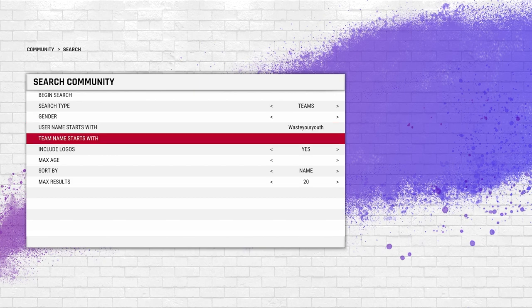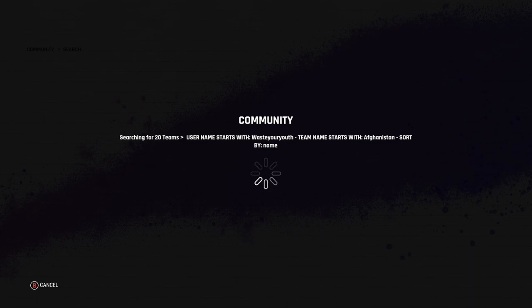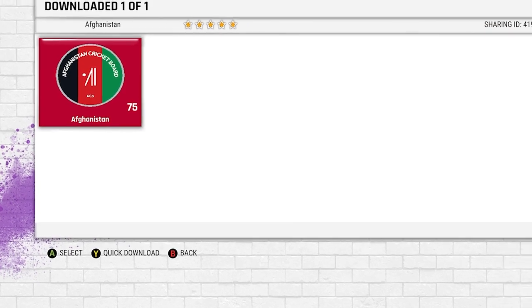You can search for an international team like Afghanistan — that just came to mind. Search it and it'll come up with the Afghan team. Once it shows up, press Y on Xbox or Triangle on PlayStation — that's the quick download button shown in the bottom left corner. For PC, use whatever key that is. Now, the reason I selected Afghanistan is I ran into a specific problem with this team.